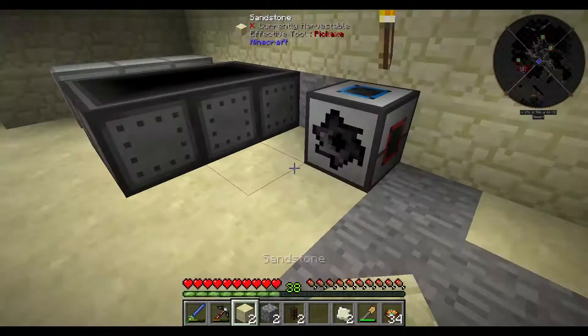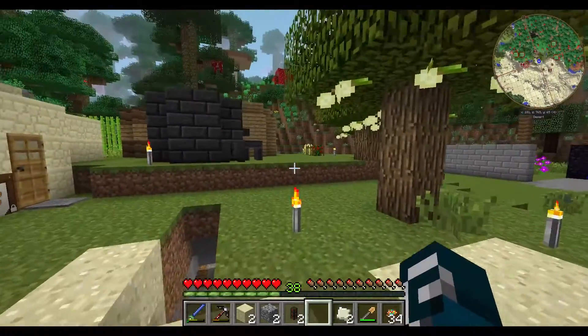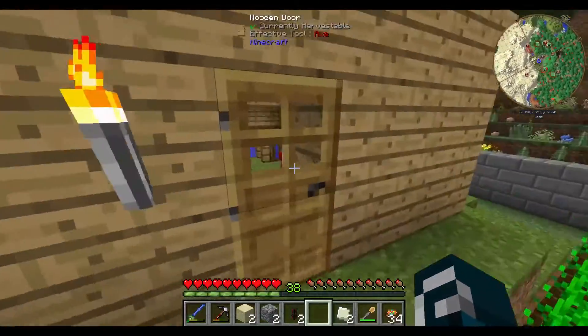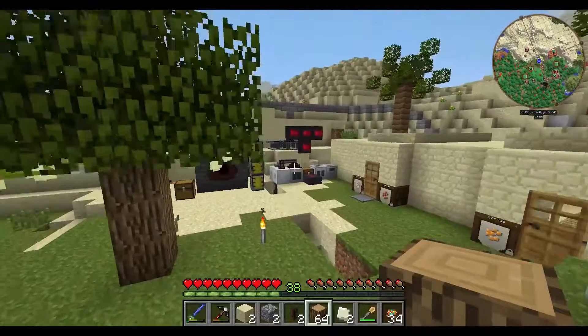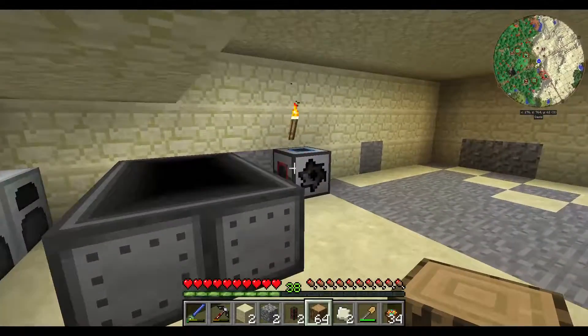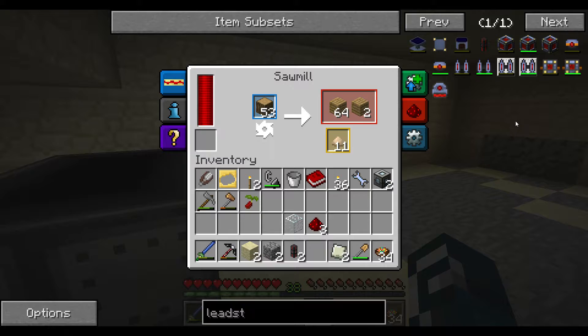One, two, three, four — and we've closed it up. It's getting power, nice, very good. So now we can throw in our wood, which I will do now. All right, so let me wait for some sawdust. The dishwasher is beeping in the background — I have to put it on standby and I will come back once there's some sawdust. See you guys in a second, and then we will continue with some more machine producing. Bye bye.